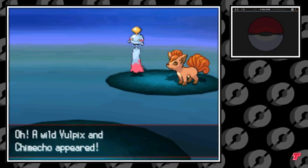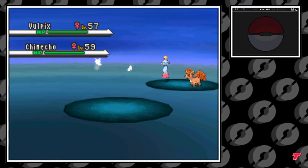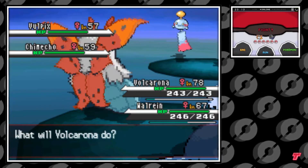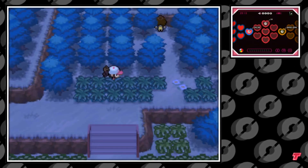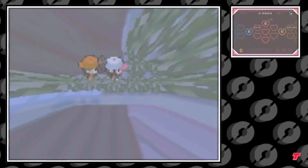In the Dark Grass, there are times where you'll come across two Pokemon, so that essentially gives you two chances at 20% to find Vulpix here. The Vulpix in this grass will be level 57. And if you don't like those odds, you can go ahead and make your way into the light colored grass, where you can find Vulpix again at a 20% chance, this time at level 47.